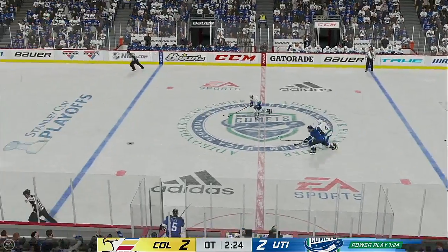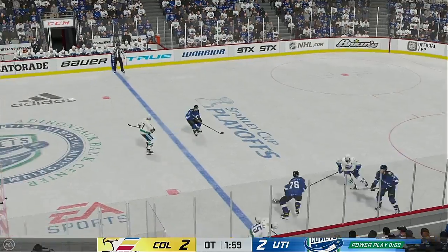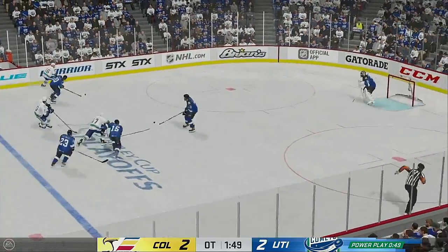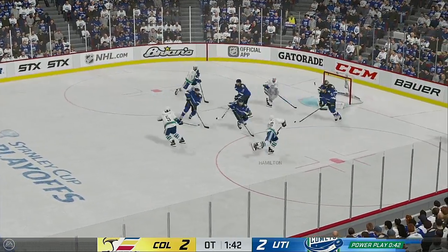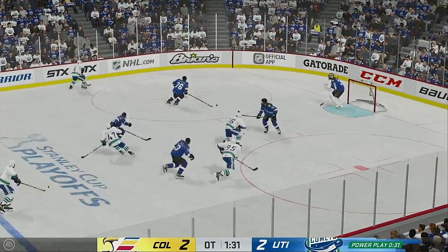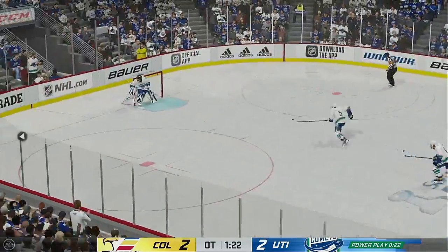Knocks the puck away in the open ice. From their own end, trying to kickstart this power play. Moves it to Hamilton, now a quick pass to Bailey. Good use of the body to knock them off the puck. Grabs it at his own end. From the left side they enter the attacking zone. Now it's grabbed by Bailey. Here's a short pass to Hamilton — and that one's broken up. Great block there! They get it out of the zone. Time for a change — everyone needs a little break. They look a little tired — they get it out and can get some fresh troops on the ice.